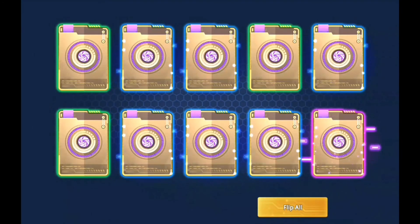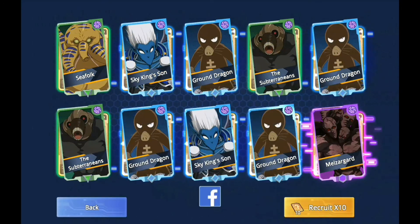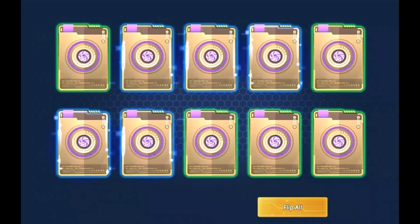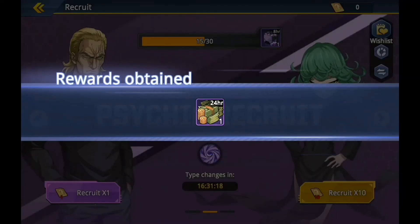Then we can pick 20 - I'm gonna pick 10 sidekicks so we can get a good sidekick. Yes, one good sidekick! Hopefully it's one I've already got so it gets stronger. Pick another 10 to get a good one - nah, it's just rares and commons. I'd like more better ones as well.